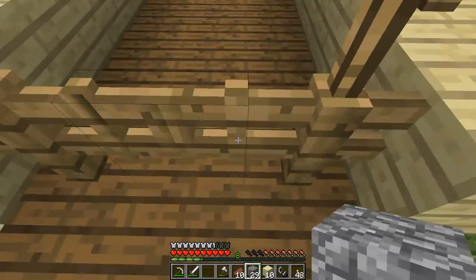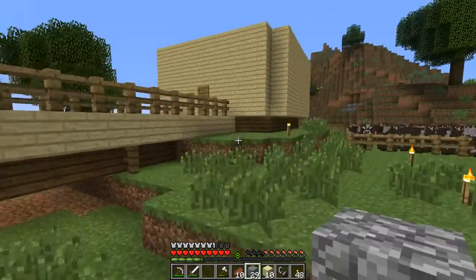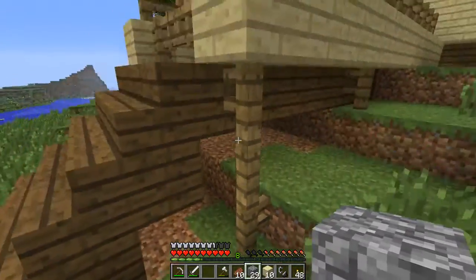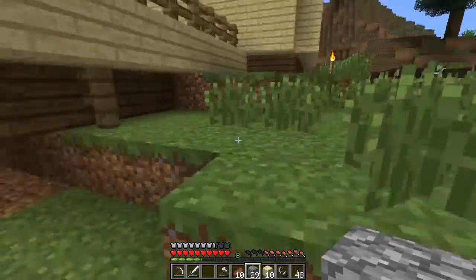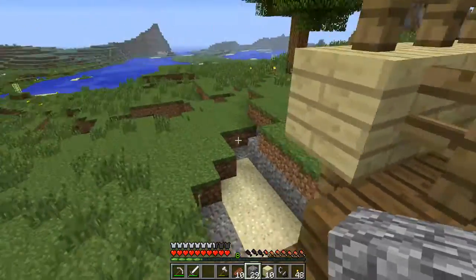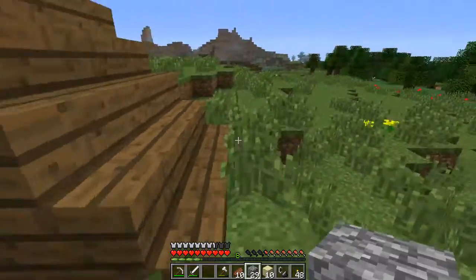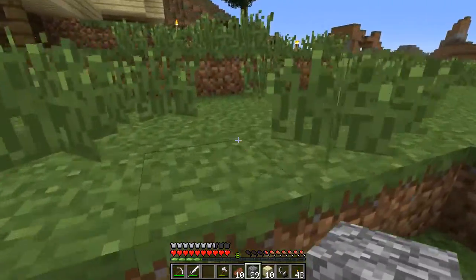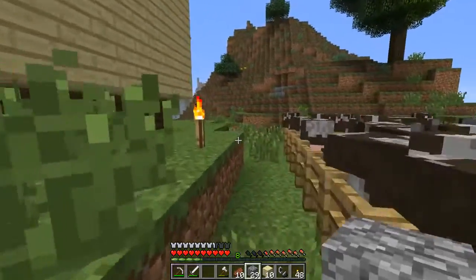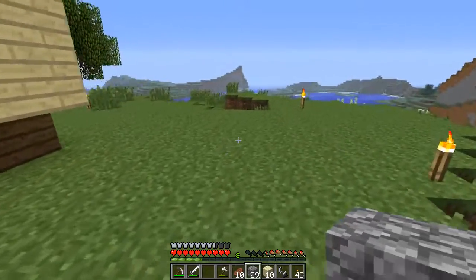We've got a little bit of work done on the exterior of the house. This pathway — this isn't the final design at all — just kind of testing things out and making it easy to access at this point. Still have to finish this too, but we'll do that in another episode. This is also just temporary while I wait for a more permanent setup, but we are going to go to the Nether.